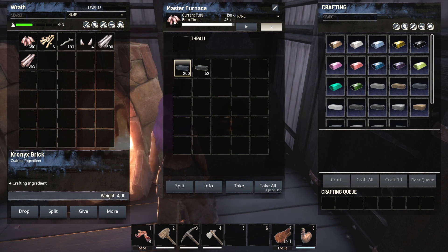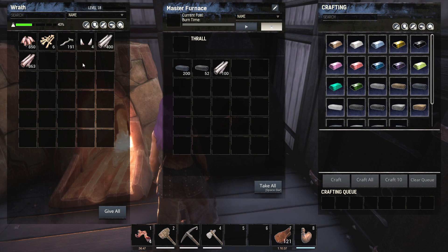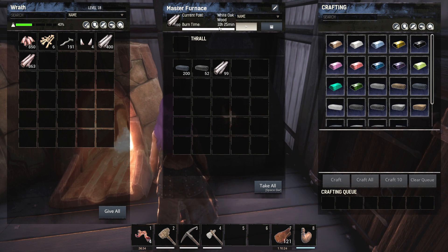Now this only works in Age of Calamitous stations that require a fuel source. Right here is White Oak Wood — this is what you go into the enchanting station from last episode and convert regular wood into. There's no cost to convert it, it just takes a little bit of time and it's pretty fast. So this is essentially the modded version of wood. White Oak Wood: hit play — 10 hours. So for no cost, just a couple seconds, you can convert 100 pieces of wood into 100 White Oak Wood and get enormous fuel time. White Oak Wood is the best fuel source in Age of Calamitous stations.